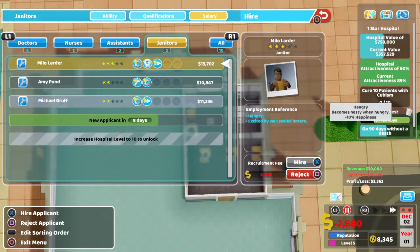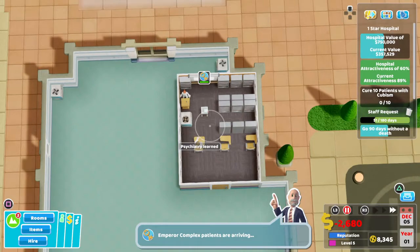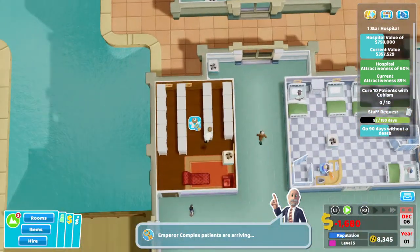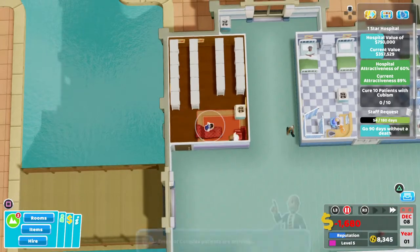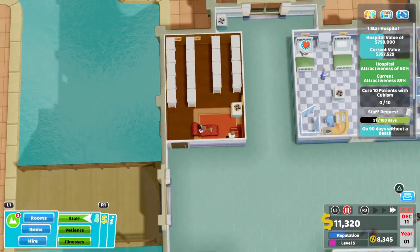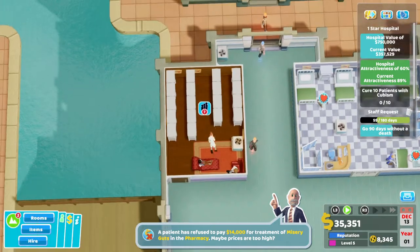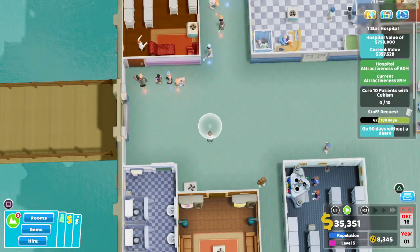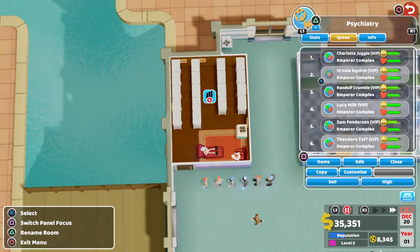I'd expect a few more to start coming for the ward shortly — we've already got Janet with ghosts, so we're good there. Let's take on an early emergency. Drop them in there, get this patient seen to. We can bump up this price. Now that doctor is rested, I'll swap them out so the new better-trained doctor comes in to help with the emergency.